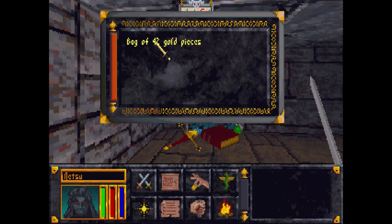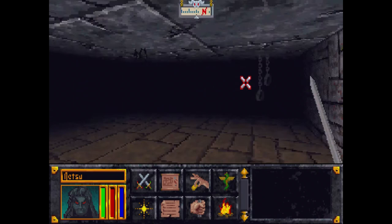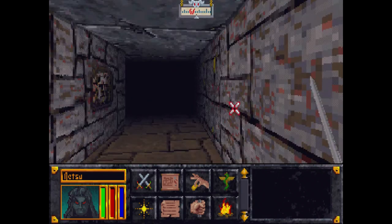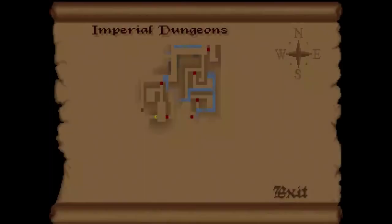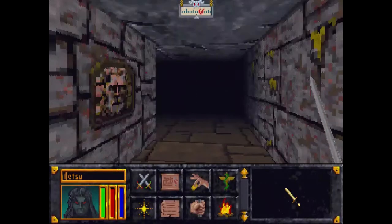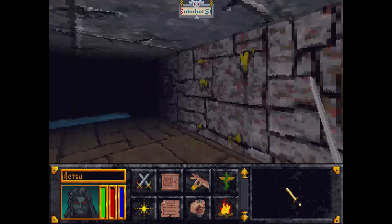A bag of 42 gold pieces — a very great find. We haven't missed any hidden doors, I don't think. Because I watched someone go through and there were so many hidden doors — gee whiz.